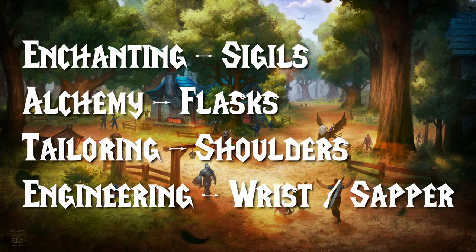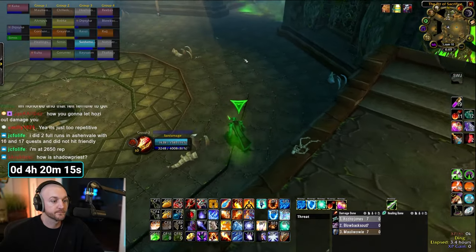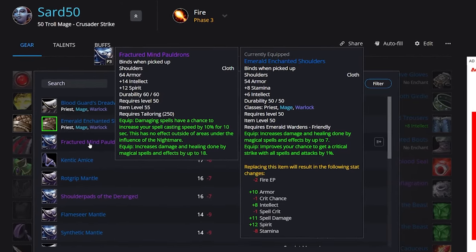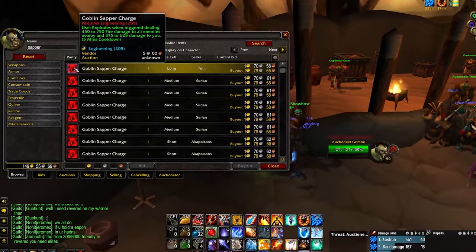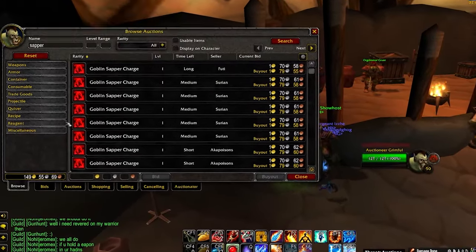Professions. There are four professions that will grant you a spell power increase: Enchanting, Alchemy, Tailoring, and Engineering. Enchanting and Alchemy paired together will give you the highest DPS output, however if you die with the Enchanting sigil you'll have to wait 30 minutes to reapply it, so unless you're running a perfect raid, Tailoring or Engineering might be the better way to go. Engineering also gives you Sappers, which is a DPS increase on fights that have adds.